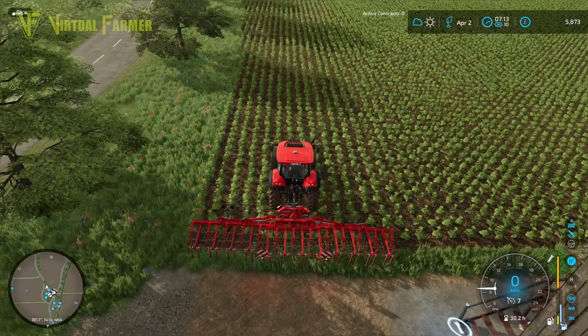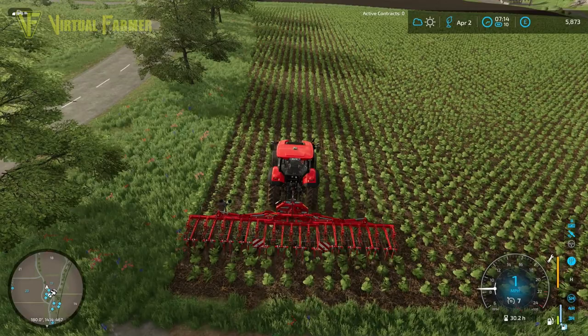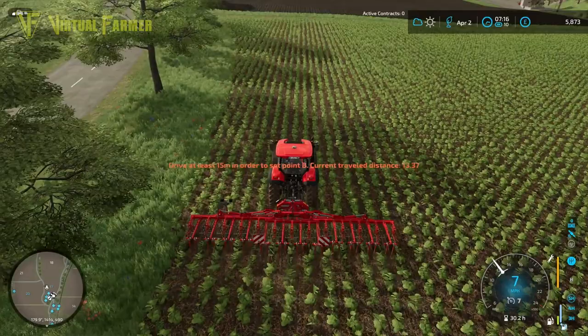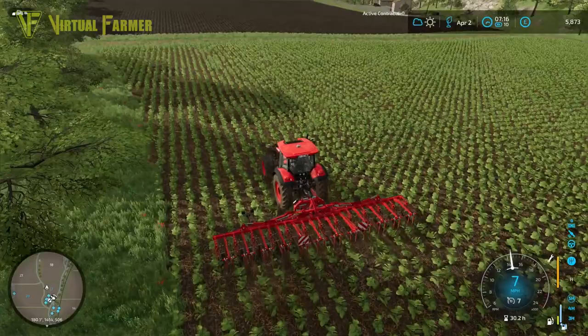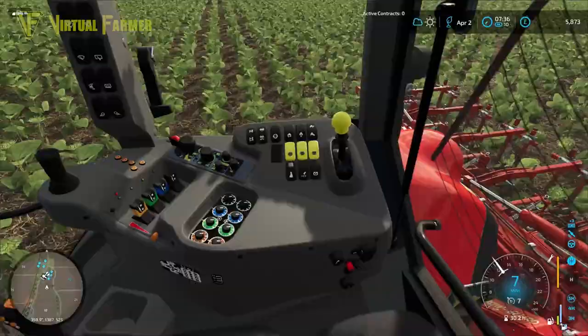Let's drop this down because this doesn't need turning on. We are nearly on the right number of degrees and we're going to use our GPS today to help speed this job up. So we'll turn that on. We'll set our first waypoint and then we will set our second. Width and away we go. We've got a little bit of a weird bit at the side of this field. We'll get that cleared off in a minute but all in all this should go fairly smoothly and get done fairly quickly.